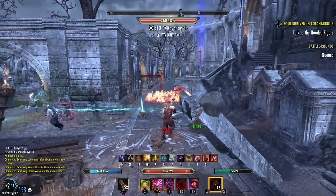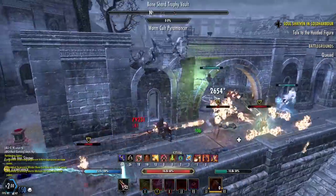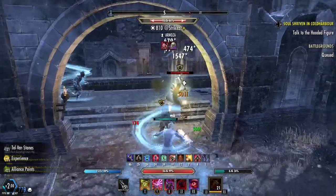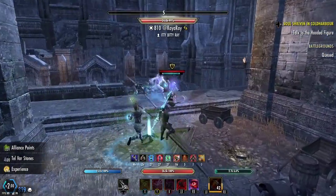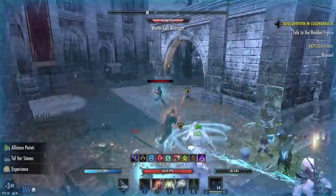Those are the main offensive combos. In order to stay alive on this build it's really simple: focus on keeping your movement good. Be unpredictable — don't always sit behind a rock or at a corner of a wall, because that's where people expect the Snipe to come from. Maybe go into more of an open area where nobody would expect you to be.